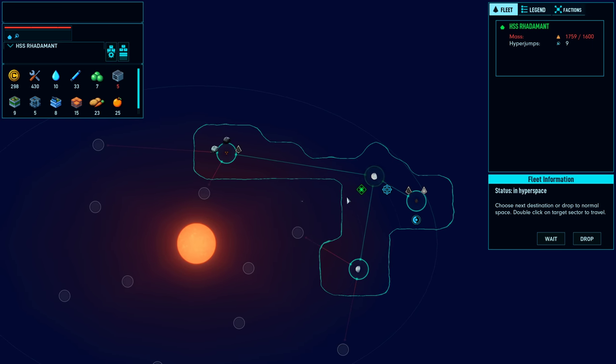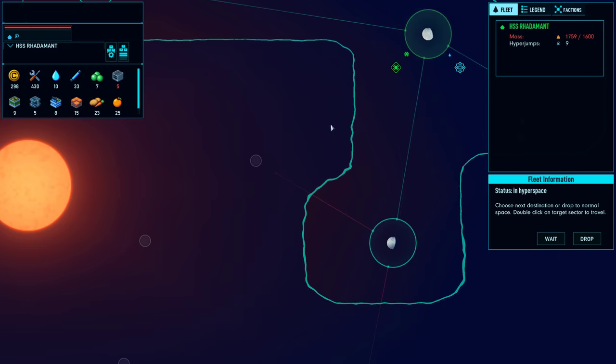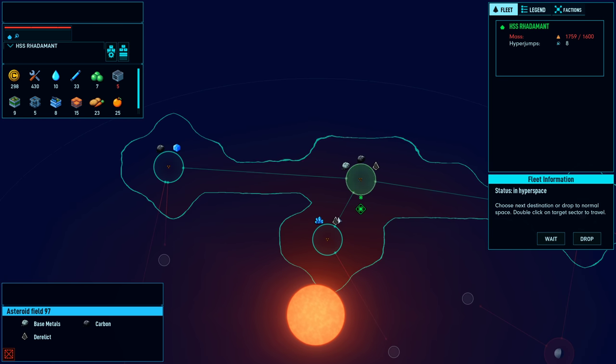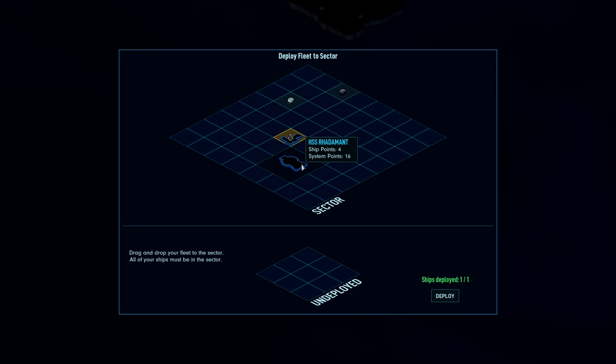Given this choice here, this system has a derelict and materials to make hull blocks - the other derelict doesn't seem to really have anything. So I will go to where there are resources. The next jump has some water, carbon, another derelict, and energy fuel. Let's deploy - and now you have the choice of exactly where you want to set your ship up. I'm going to set my ship up next to the derelicts and all the other mining resources.